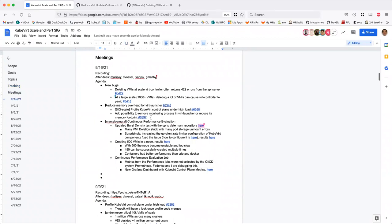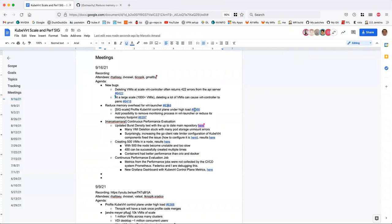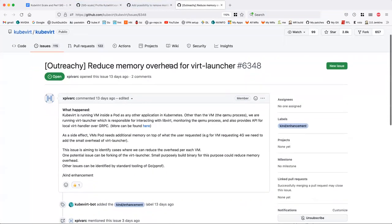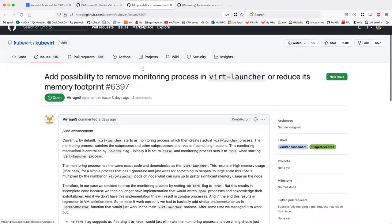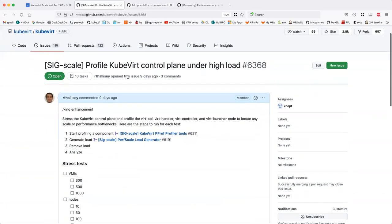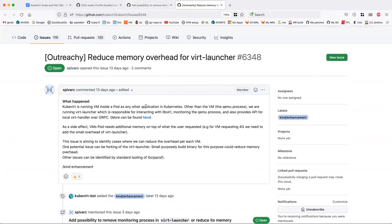Reduce memory overhead for the virt-launcher. This is a discussion I want to have. We have a few issues open, and I want to consolidate here. Moving the monitoring process out of the virt-launcher to reduce this memory footprint, and also profiling the control plane high load. I kind of want to talk about the goal here and see if we can outline some of the tasks. There's a possible optimization here for the virt-launcher.